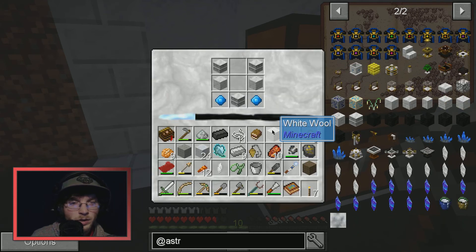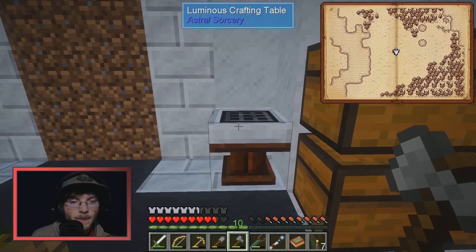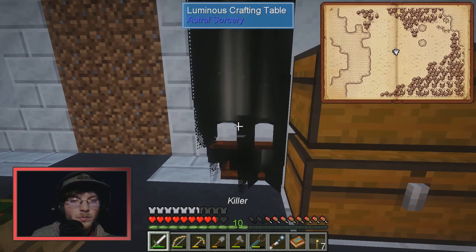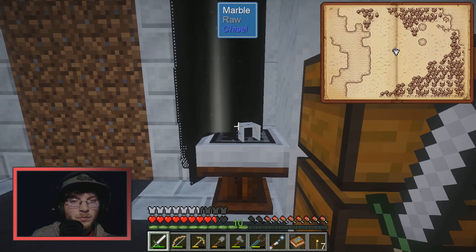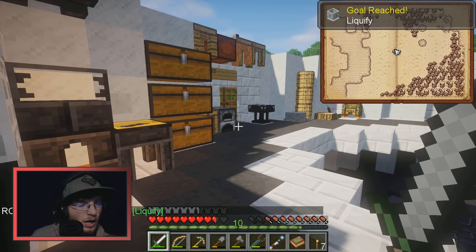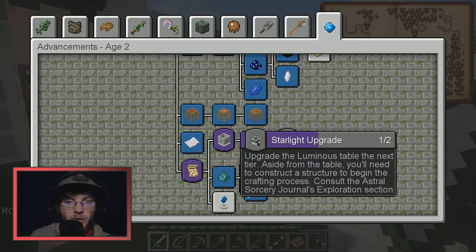Rock crystal goes right there. Pick that back up. We have ourselves the light well — upgrade the luminous table. The next tier aside from the table will need a structure for the crafting process; consult the exploration sector.